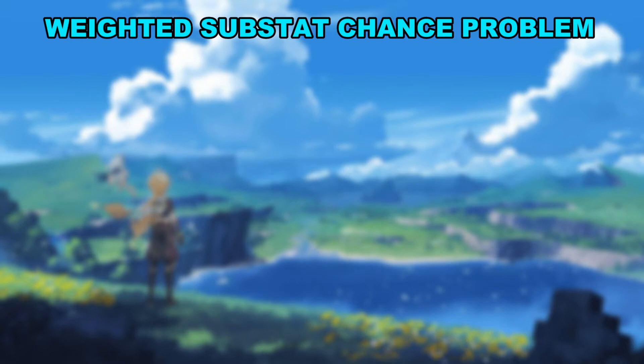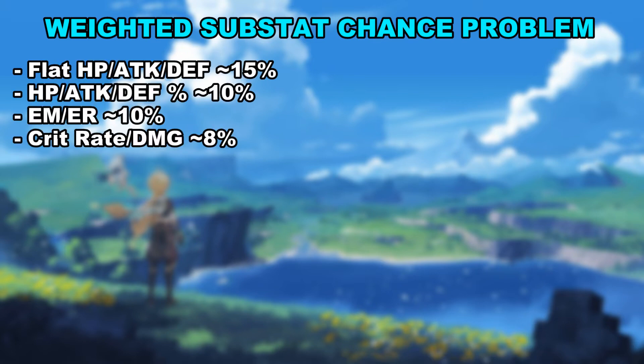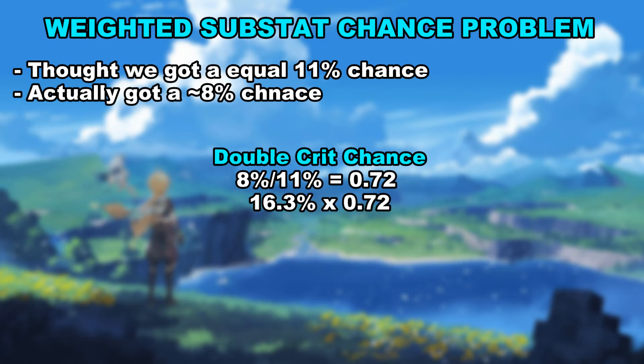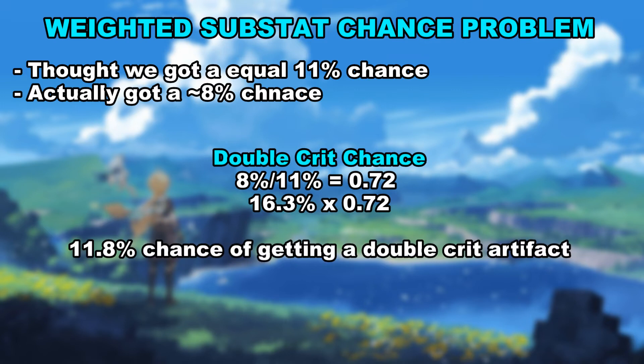However, this is where our problem lies, as Hoyoverse decided to add another layer of RNG just to make it even harder for us. The actual substats themselves are weighted towards you getting certain substats. Substats are not an equal 1 out of 10 or 1 out of 9 chance. Using a spreadsheet with thousands of artifacts as data, it is found that the chance of crit damage and crit chance are only around 8%, whereas flat attack, defence and HP are all around 15%. So we are only getting an 8% chance of crit versus the 11% chance we thought we were getting. All we have to do is calculate the difference between them, being 0.72, and apply this to the 16.3% chance to get double crit we just calculated, resulting in the final number of 11.8% chance to get a double crit artifact.